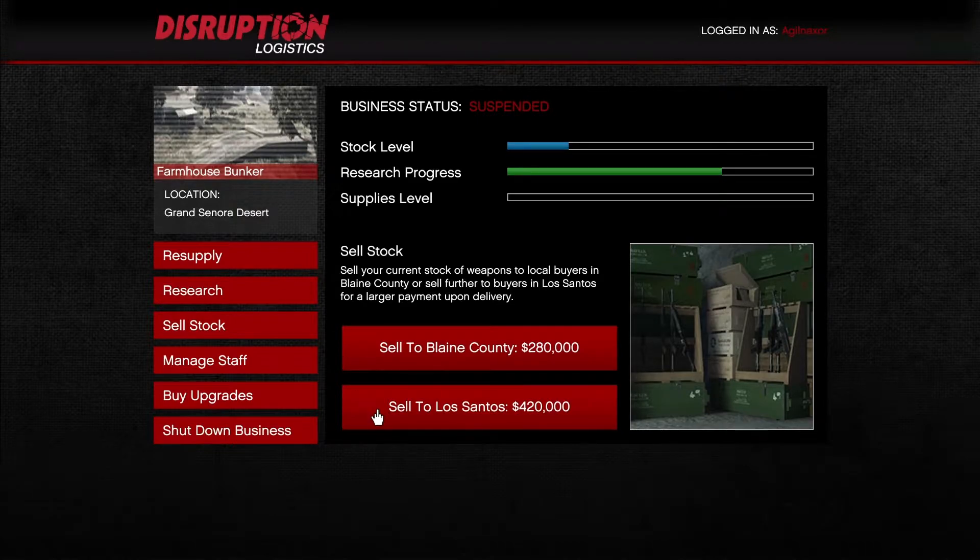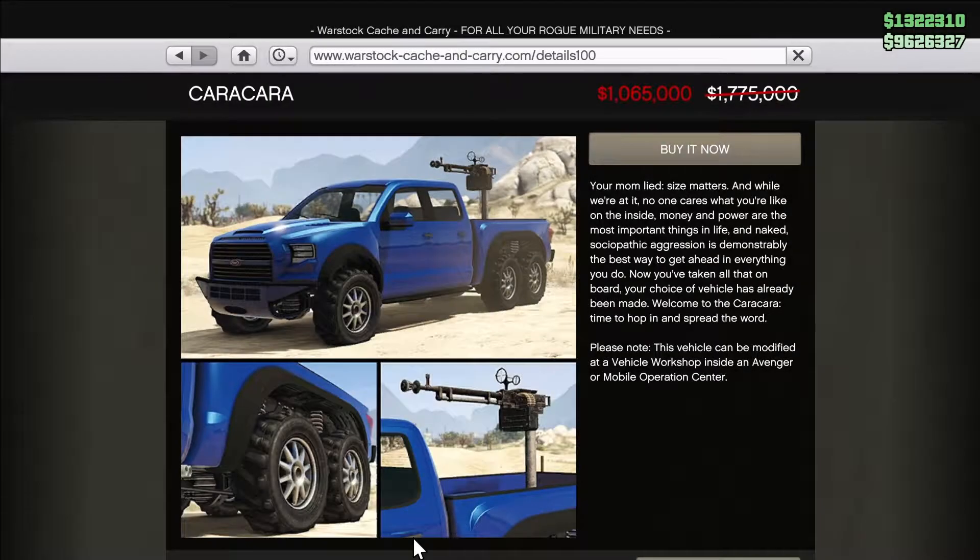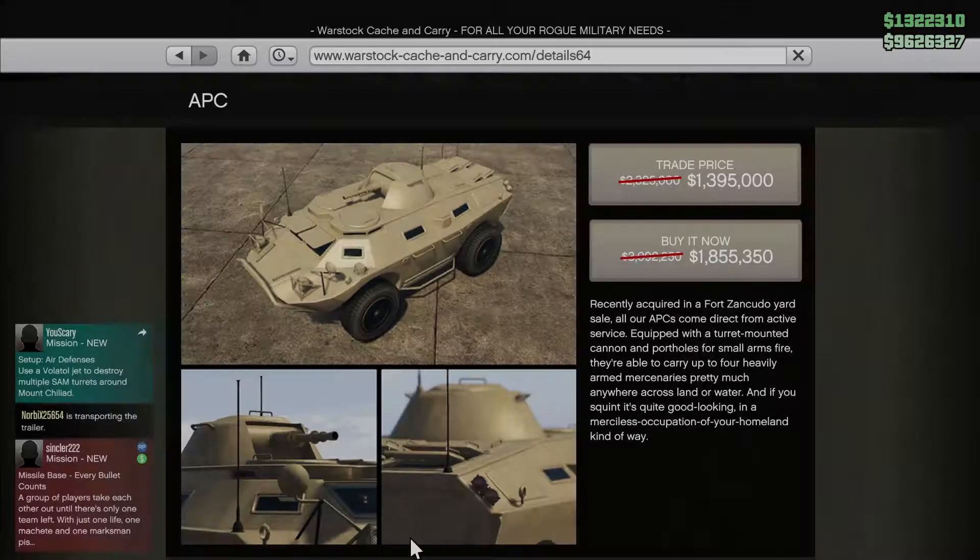Additionally, the prices of the GB200, the Vapid Karakara 4x4, the Vapid Karakara, the Vapid Winky, and the APC are reduced.